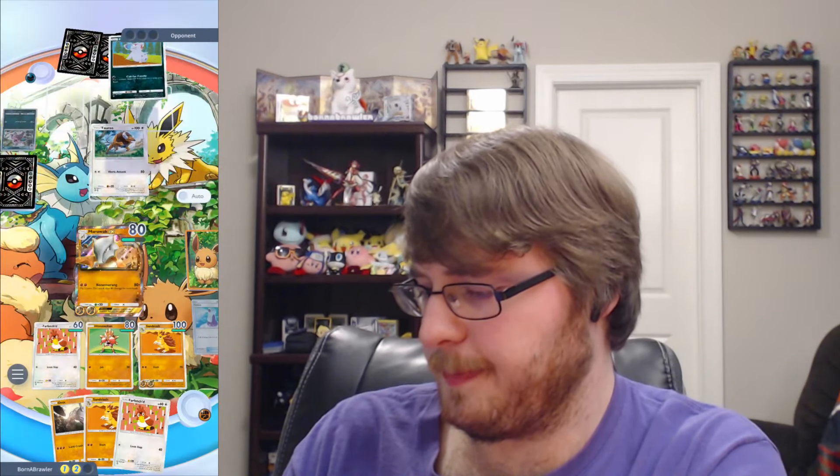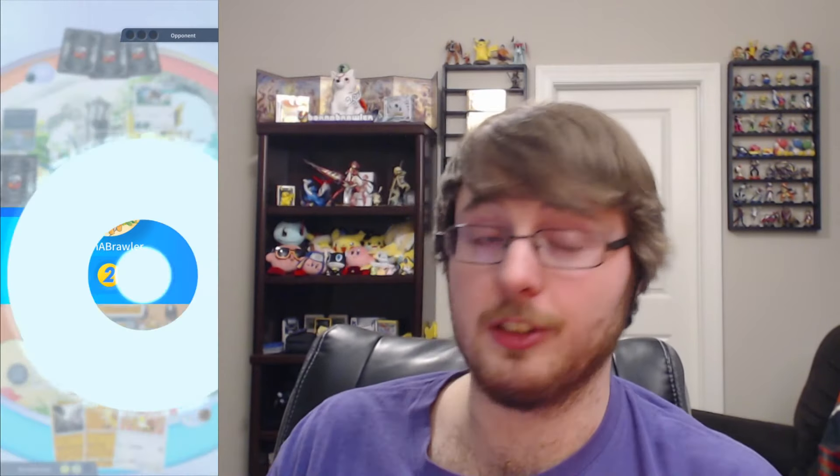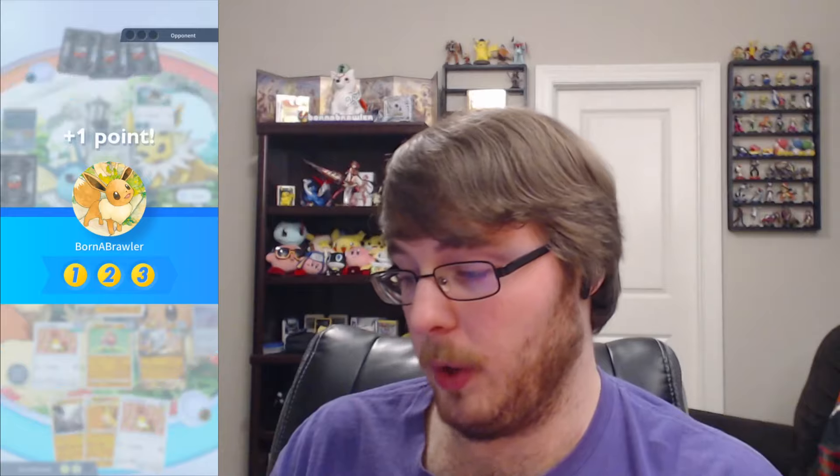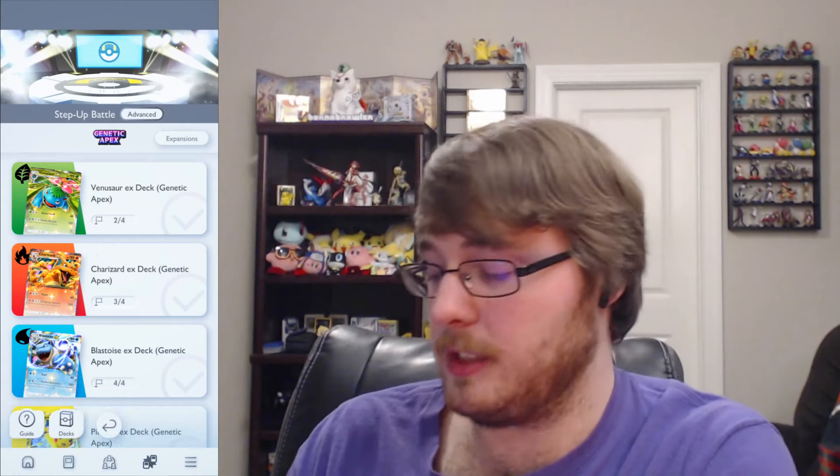I'm going to play it safe with Sabrina here — retreat, go to Sandslash. We are able to attack this turn and that will get the KO on the Nidoran. I mainly wanted to do this because we have that mission specifically to not lose any Pokémon. If we're going to prevent that, we need to go all in on offense so that Plumb doesn't have any room to breathe. We get both of those done — that's another one taken care of in advanced mode.